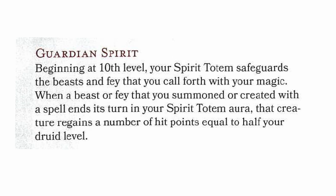At 10th level, Circle of the Shepherd gets Guardian Spirit. Beginning at 10th level, your spirit totem safeguards the beasts and fey that you call forth with your magic. When a beast or fey that you summoned or created with a spell ends its turn in your spirit totem aura, that creature regains a number of hit points equal to half your druid level. So that being cool relies on you summoning really cool creatures or fey as your assistants — which as a druid you should probably do.